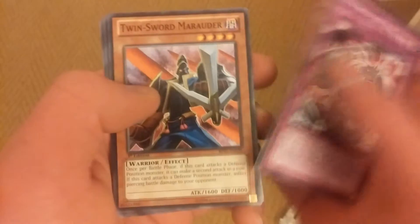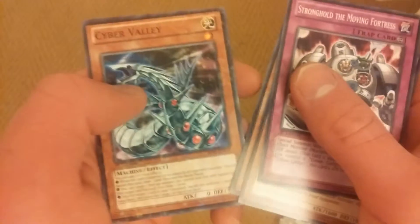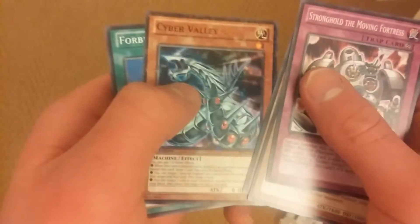Let's get straight into booster number one, which is a Battle of the Fortress. We got Twin Sword Marauder, Hyper Ancient Shark Megalodon, Cyber Valley Star Raider, and a Forbidden Chalice. Nice.